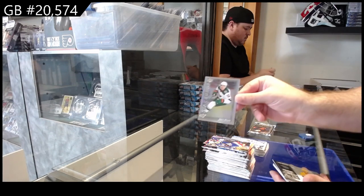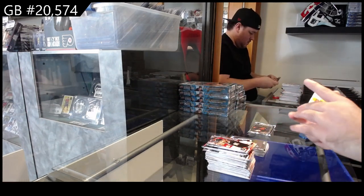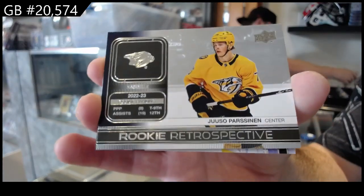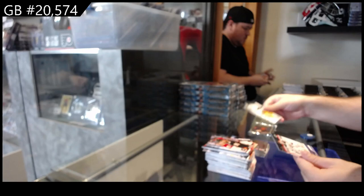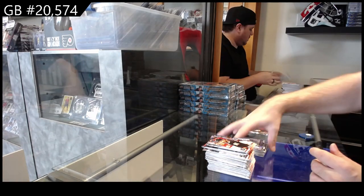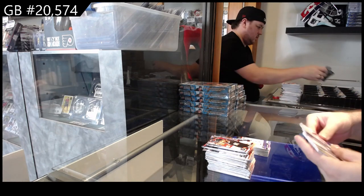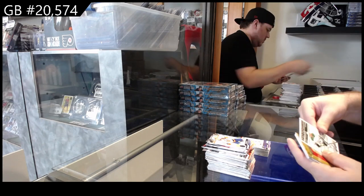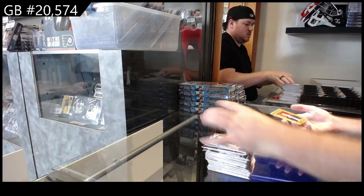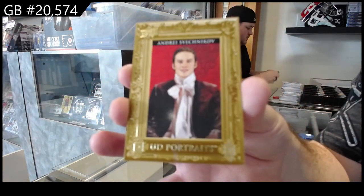We've got a Star Surge of Boldy for the Wild, our first Retrospective of Parsonin for the Preds, and a Young Guns of Ericsson-Eck for the Ducks. Stat Box Fillers of Robertson for the Dallas Stars, a Canvas of Carter for the Penguins, and of Svechnikov for the Canes.